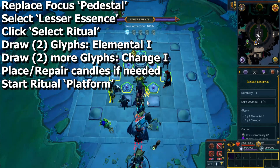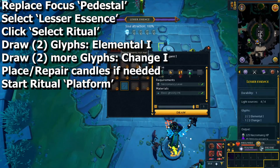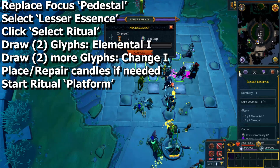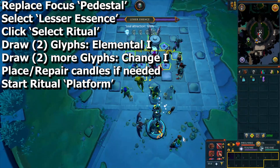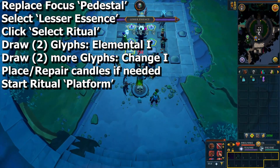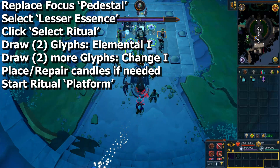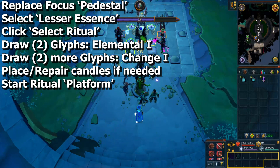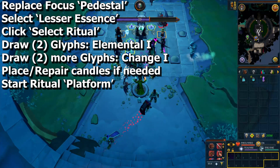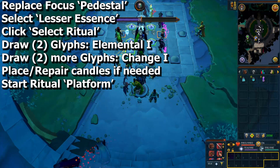They have to be in four different spots. If you already have any of these, then leave those alone. If you need to clear any, then do what you have to do. Also place or repair any candles if needed — he should have given you all the materials that you need. When you're ready, start the ritual by clicking on the platform to the south.